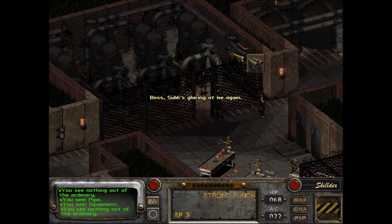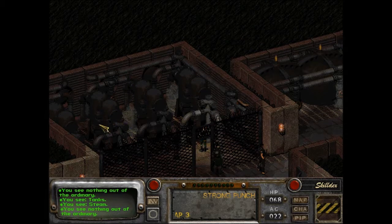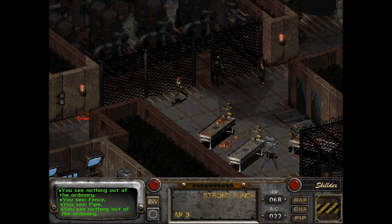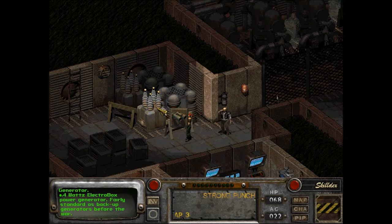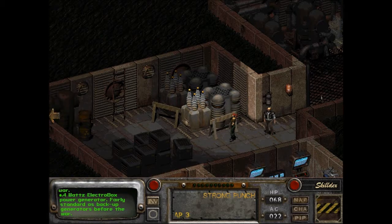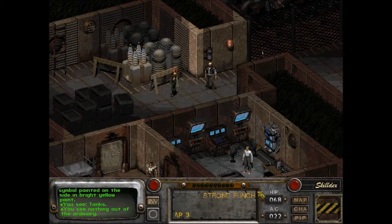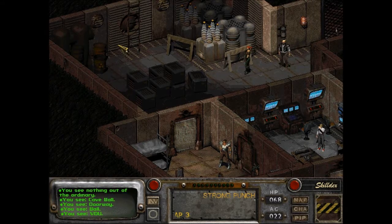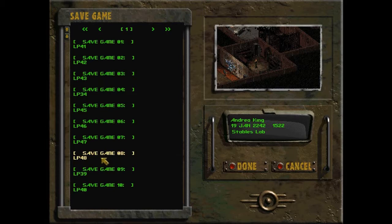What am I supposed to be doing here? I can only look at this equipment. I don't think I can do anything with this stuff — unless I'm going to create a distraction. A Watts Electro Box Power Generator, fairly standard as backup generators before the war. Nothing out of the ordinary. I'm probably gonna die or something.